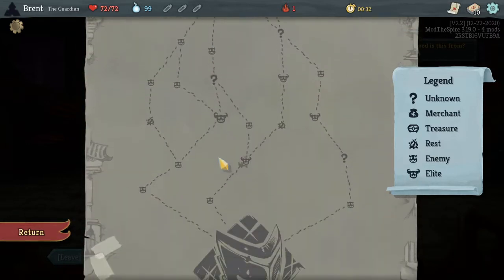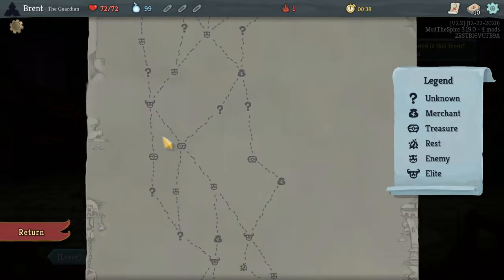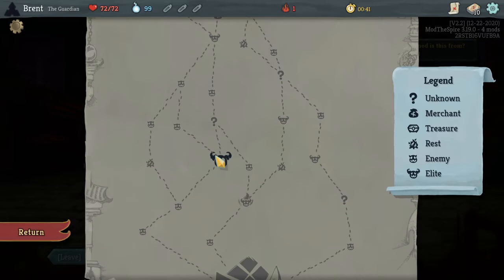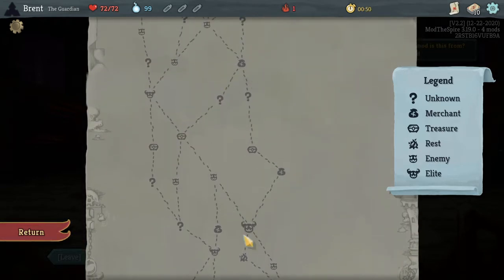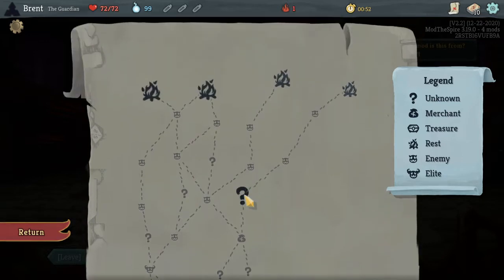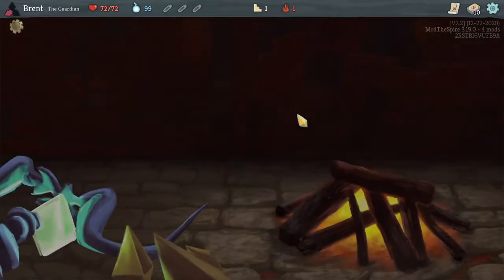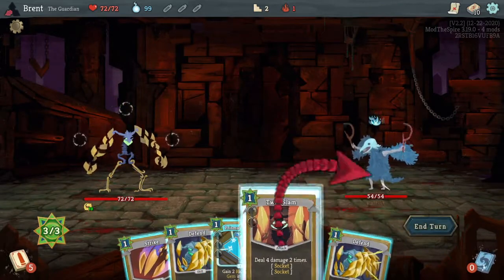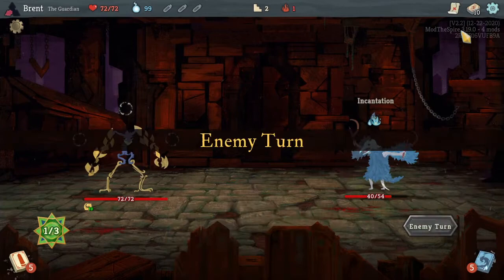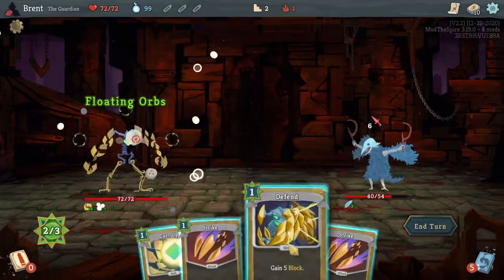Pretty good - no rest at all. Okay, here's a rest, then two elites back to back. Three elites, shop, two shops, one shop - that's nicer, gives us at least a rest somewhere. I think I will go ahead and recall again, just because I'm going to want the strength for the Orb Barrage - that's what it would be. The Floating Orb Slams. Our deck right now is not as offensive as we'd really want, especially going up against the number of elites we're planning.